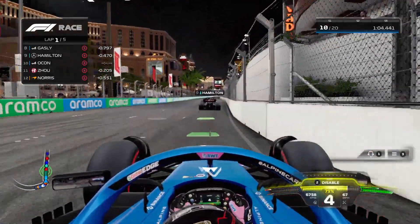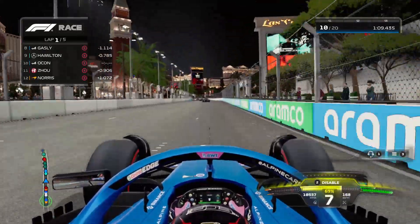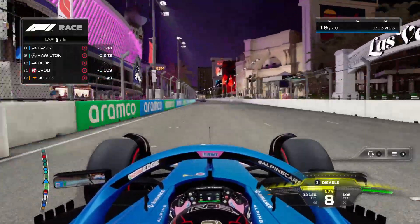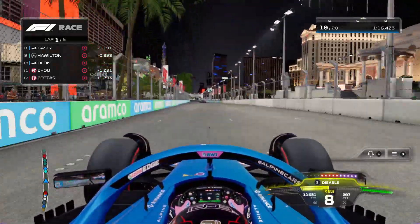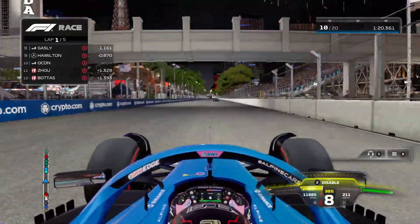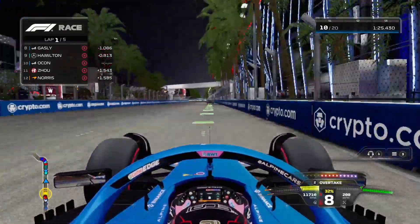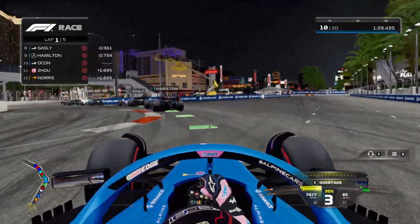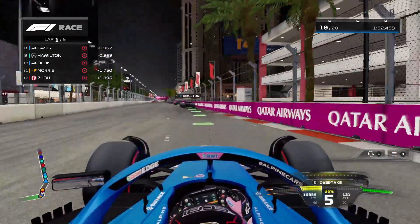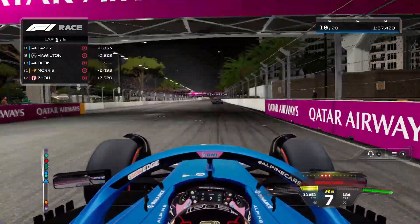What a dive — we're up into the top 10! Now we're going down the Strip. I think this is the Vegas Strip — someone in the comments can tell me if it is or isn't. I'm curious if in the theater mode you can find certain landmarks you can't see on track. Oh no, I'm out of ERS man. We're in the top 10 — Hamilton's in front.